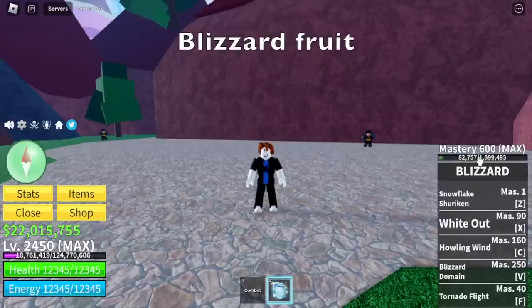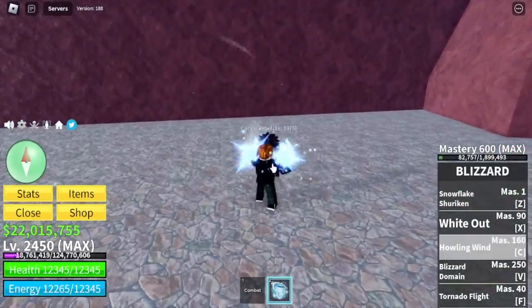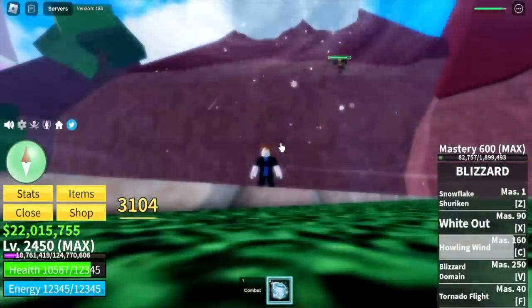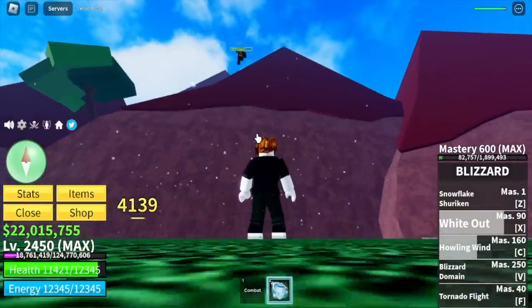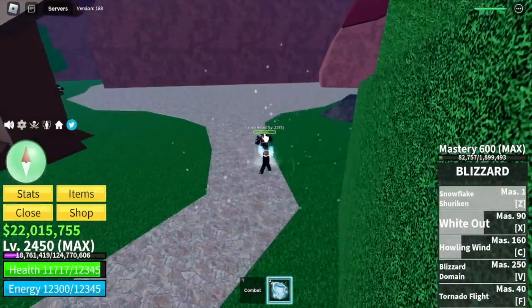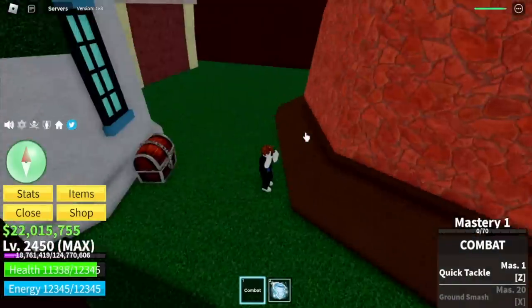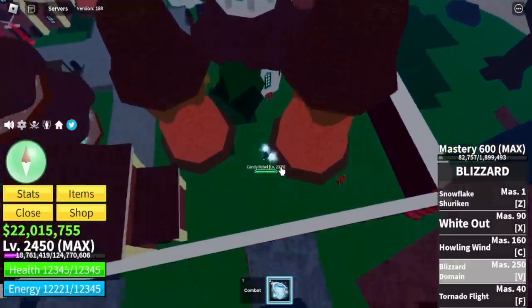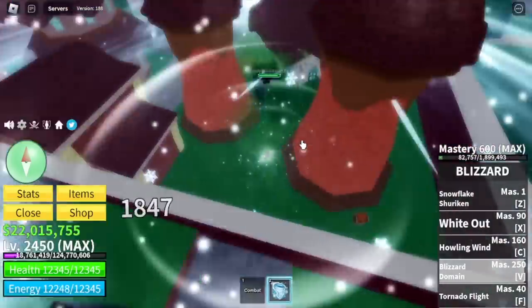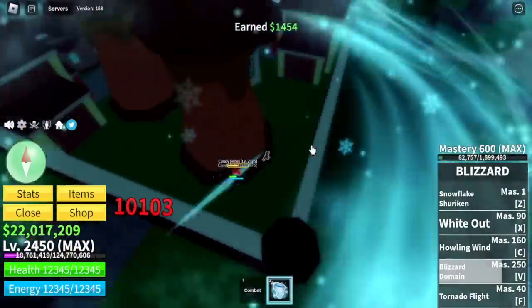Next up, the Blizzard Fruit. We're going to try all the skills because this fruit is new. Max Blox Fruit stats, 600 mastery. Howling Wind damage is 3000 plus — kind of low. Whiteout is 4100. Snowflake Shuriken is 3700. But I'm really interested in the V skill. Luring one mob so we won't damage others — the V skill damage climbs from 2k all the way to 10,000. Not bad!